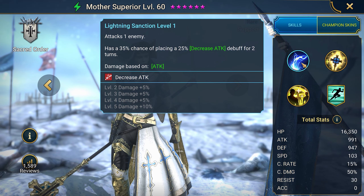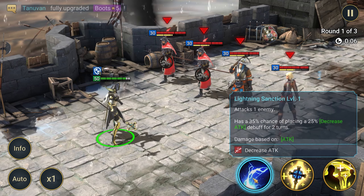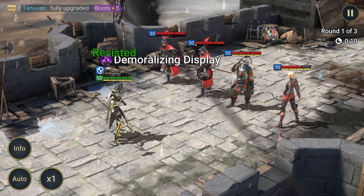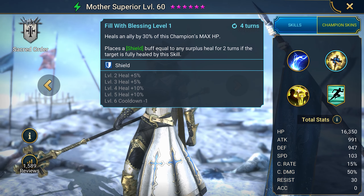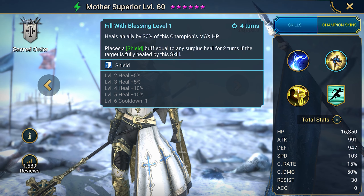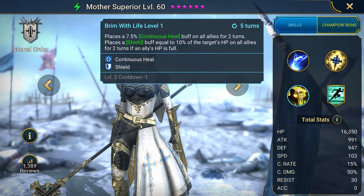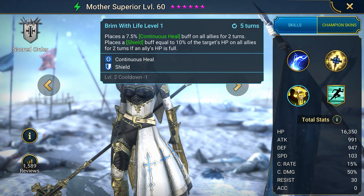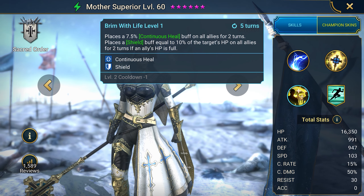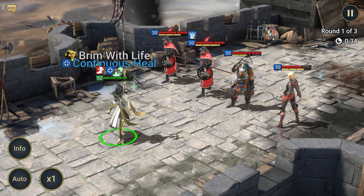The first skill, the Lightning Sanction, attacks the opponent with a 35% probability of applying a 25% attack debuff for the next two moves. The damage depends on the attack. The second skill, Fill with Blessing, heals an ally up to 30% of its own HP. If you upgrade Mother Superior a bit more, there's also a probability of applying a shield if the target completely heals. The third skill, the Brim with Life, applies regeneration onto the whole team up to 7.5% for the next two moves, and gives a small shield if one of the allies has full HP.